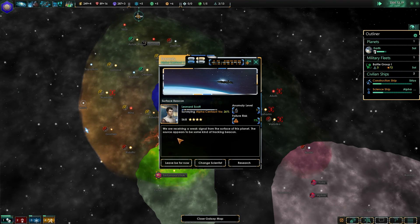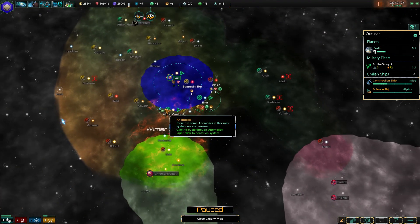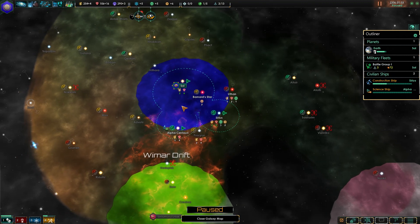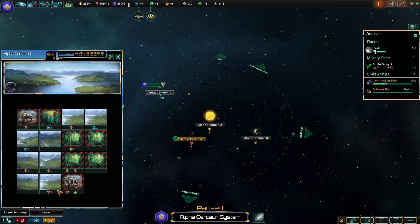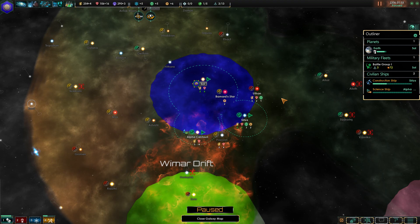We'll do this anomaly — we're receiving a weak signal from the surface of this planet; the source appears to be some kind of tracking beacon. Let's research it. He's finished his system survey and has to do this anomaly, then boom out to Altair — the Assassins' home world — and we'll see what goes on. Maybe our colony ship will be over here. Let's have a quick look at Alpha Centauri 1 — not great, realistically, so we'll leave that one. We might have our second planet. Thanks a lot for watching, and I'll see you again next time. Bye bye!